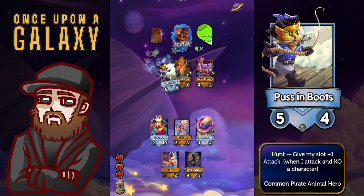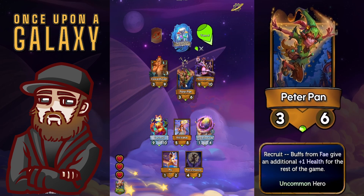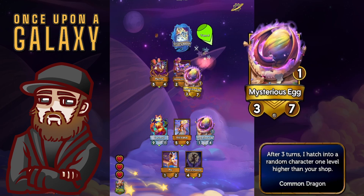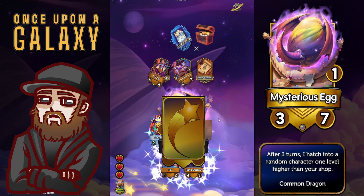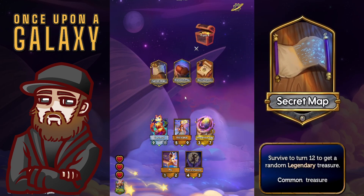We could take a silver puss in boots here, or we have an option for another meet in the tavern for an uncommon character. The silver character just lets us see another shop — I'm struggling with whether I want to play it on board. Technically it's better than the pan's shadow, so it's probably a mistake not to put that on the board. We're also going to take a peter pan here, and we find a golden egg, so that's going to be a golden epic character next turn. We haven't taken any damage either, so we're feeling pretty good.